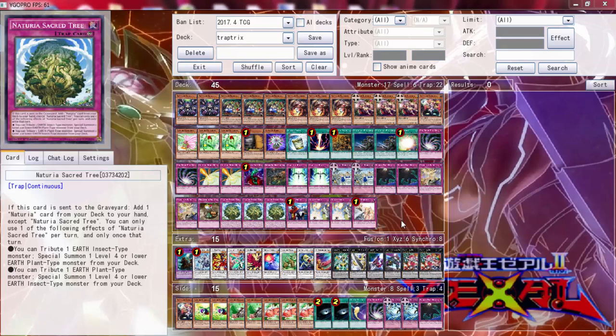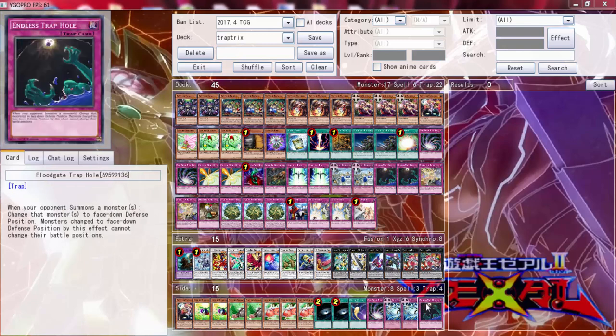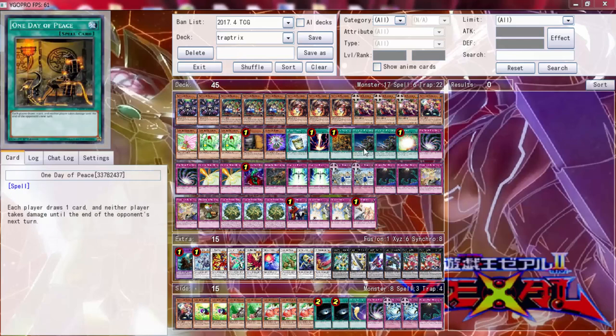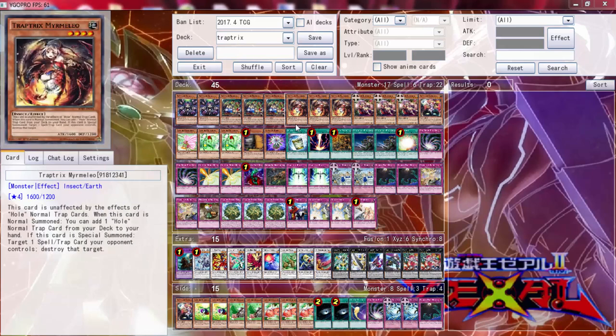Alright, so what is going on today YouTube - we're going back in with the Trap Tricks deck. We did make a few changes because they were suggested in the comments. He said add the side deck because these cards can easily go in here. We're definitely going to be using possibly some of these. Somebody suggested treacherous trap hole and also starlight road, so what I did was I took out Call of the Hundred, I took out one Ties of the Brethren, and I took out the Chasm of the Spike Trap Hole. I took out one Ties because it only works with the insects.